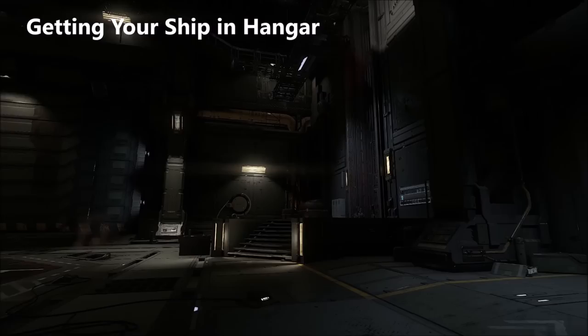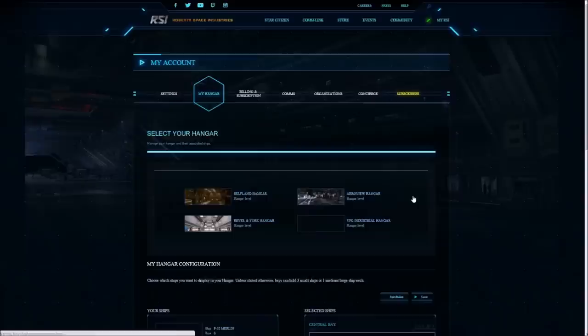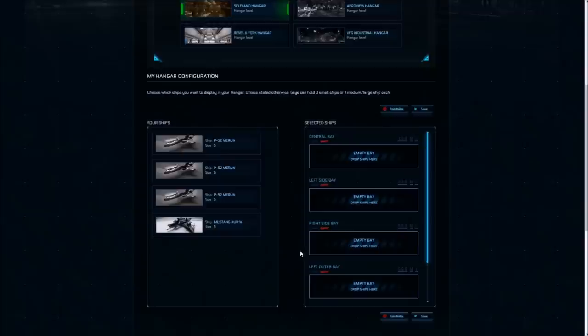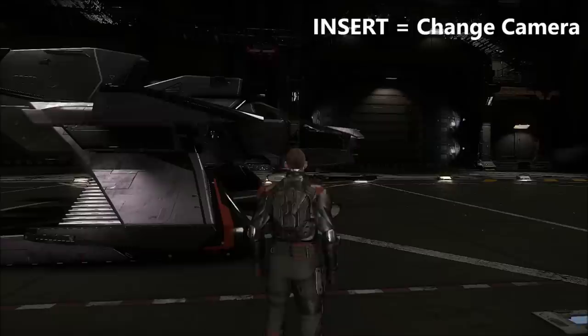After a loading screen you spawn in your hangar, but it'll be empty. If you own any ships you can put them in your hangar via the RSI website — go to My RSI, then Hangar, then Configuration, drag your ship across and save. You'll need to re-log any time you change anything on the website for it to take effect in game. Once your ship is in the hangar you can take a look at it in all its glory.